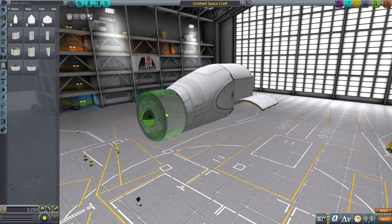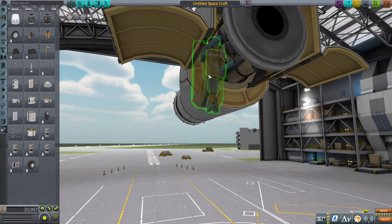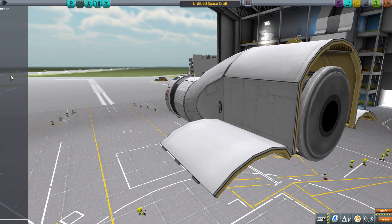We're going to be making a little base with all the mining stuff like the ore tanks and the ISRU, which converts all the ore into liquid fuel, and the drills which take the ore from the ground. Here you can see the drills, and we're going to stick the ISRU in right there. Trying to make them fit where they're not clipping too much.